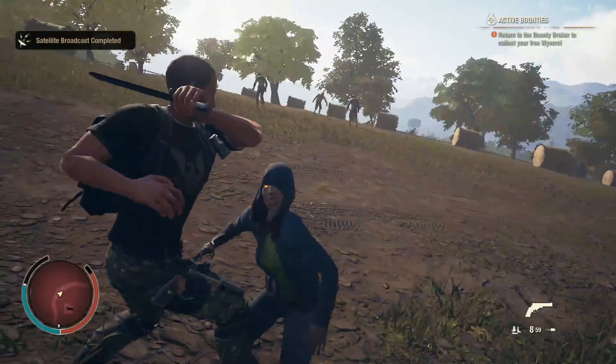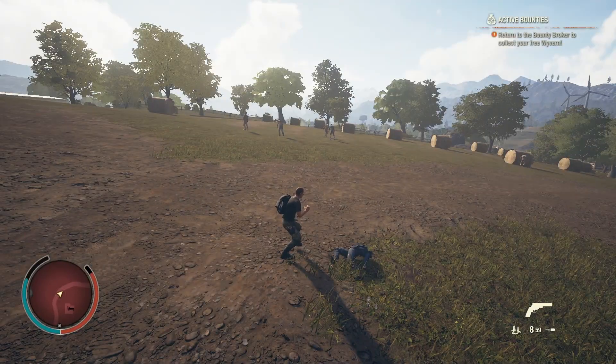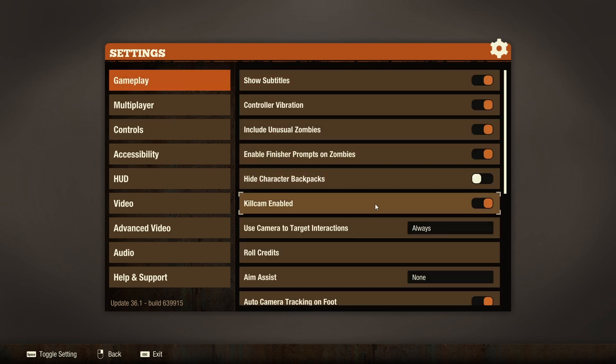Next is another smaller change, but I'm really happy about it. You know those cinematic killcams that happen often at the worst times? On the PTR, you can just turn them off completely. Go to Settings, then Gameplay, and toggle Killcams Enabled.